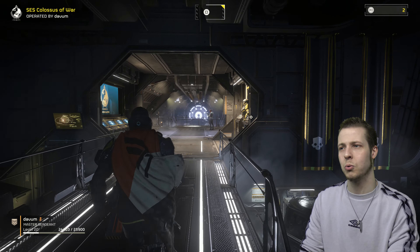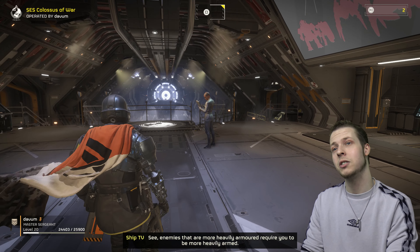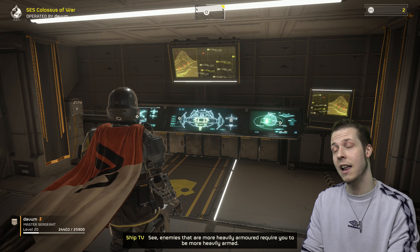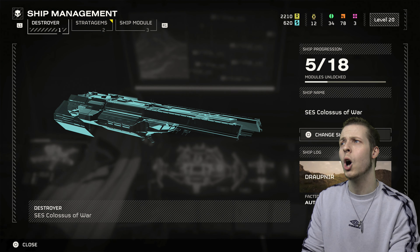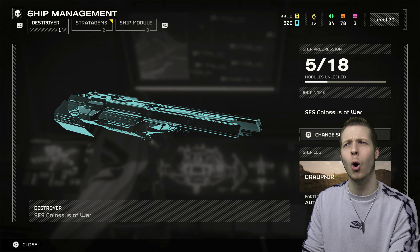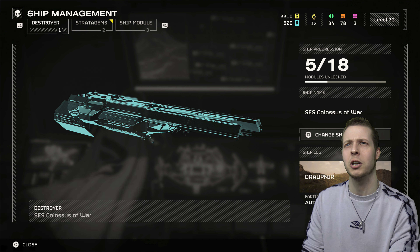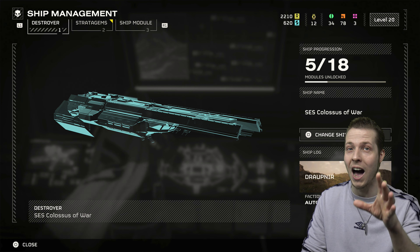Before I head into a mission I just want to quickly show you all some of the new stratagems I've unlocked. Since I last filmed the previous three videos I've got to level 20 and I've got quite a few new stratagems unlocked, also a few ship upgrades as well. I've got three of the rarest components now - I think I need two more and a couple more of the green ones, and then I should be able to upgrade my sentries to always have 50% more ammunition, which is beautiful.